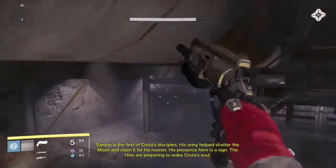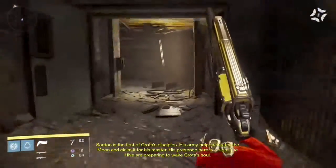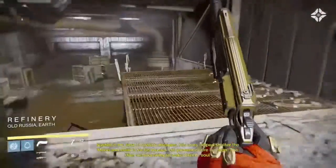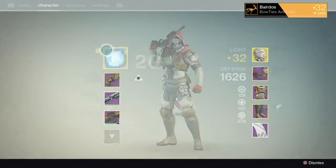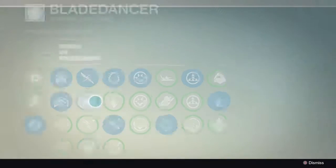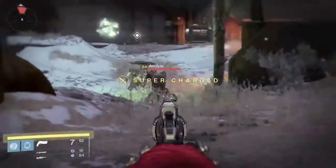What you gotta do is build your super against those enemies in the first area. Then run through to the next bit, which is where the sword bearer is. Make sure you've got either Razor's Edge or Showstopper activated. That'll make it a lot quicker.